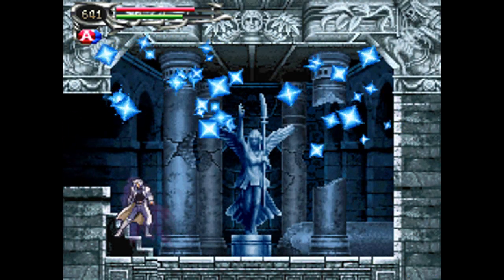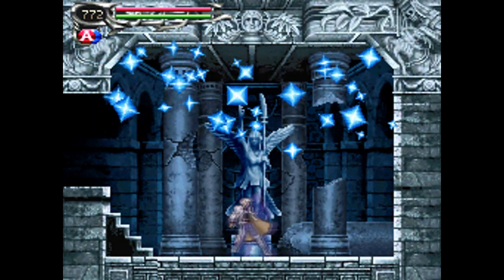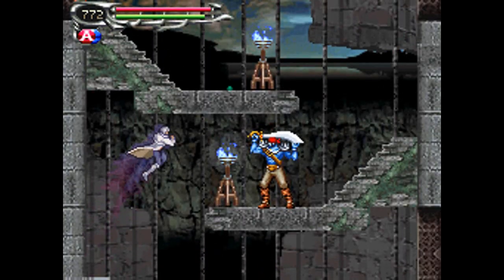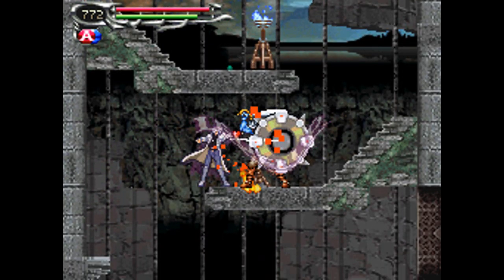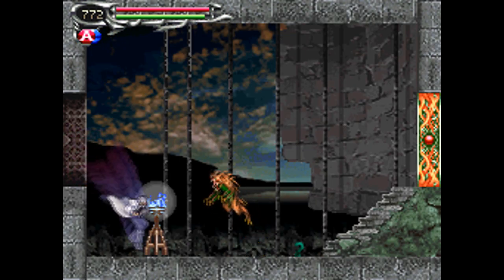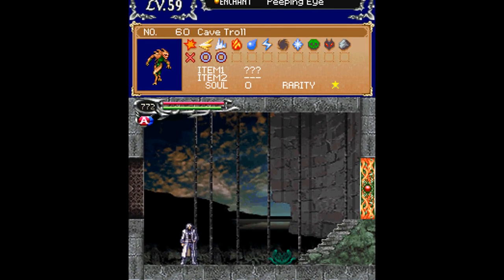We've already got the dead pirate soul. There's a save room. You know what comes after a save room, right? A boss battle. If you guessed a boss battle, you win the $64,000 question. But first, we've got a new enemy — the cave troll. A popular mythological figure on YouTube.